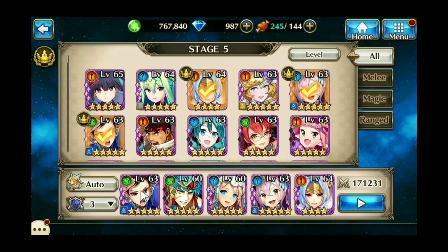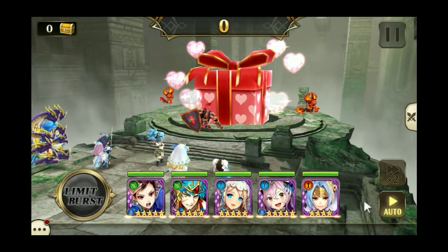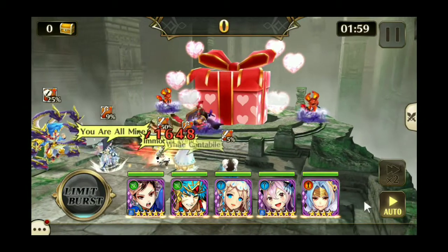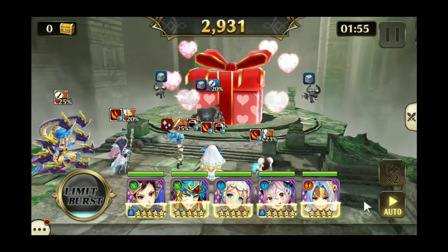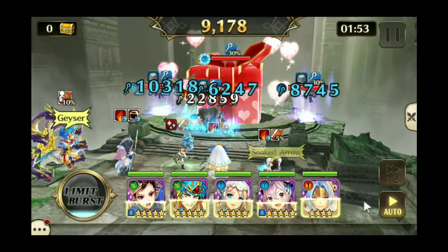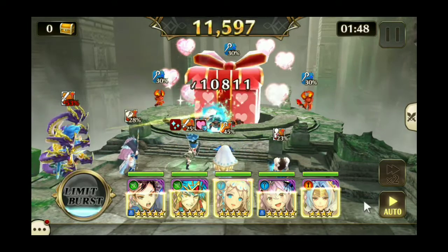Every one of them are Water Attribute pretty much. So let's go ahead and do a test flight here to see how we do. I should easily get over two million points. My approach is to leave it on auto right until the limit burst is about to go, and then I'll take auto off to make sure it uses the limit break I want, which is Goldface.